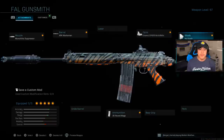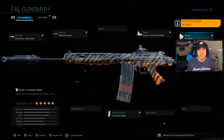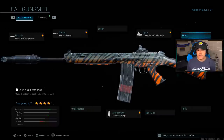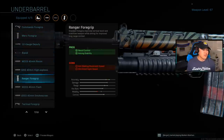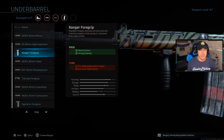So it's either the VLK or the Cronin — it's really up to you. For the stock, this one is also optional. You can choose to remove the stock entirely, or put on the No Stock to give a little more movement speed and aim-down-sight speed, since this is our primary weapon for rushing buildings or close-range engagements. You can also take it off for a more reserved playstyle and run an underbarrel — Merc Foregrip, Ranger Foregrip, or Operator Foregrip. My personal recommendation is the Ranger Foregrip for better recoil control with less aim-down-sight speed penalty.